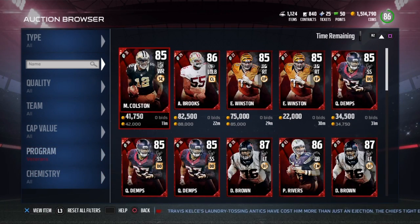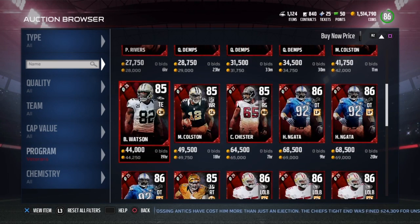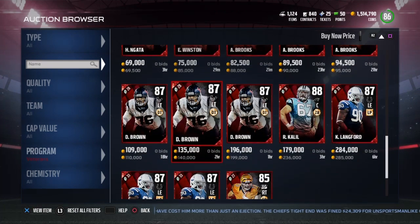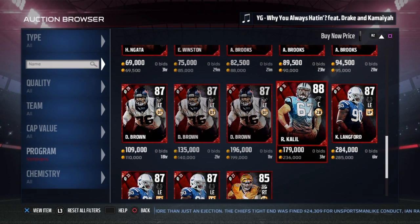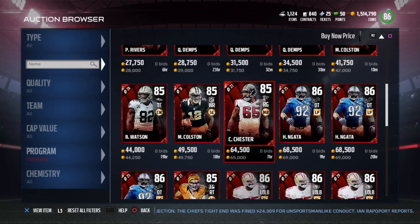I'll also show you guys some of the new NFL veteran cards. Veteran cards aren't really that good in the first place, but I'll show you guys some of the new ones. They have Dante Brown, Kendall Lankford, Anthony Fasano, Nate Allen, Ryan Khalil, James Harrison, Pierre Garçon, and Brett Grimes.